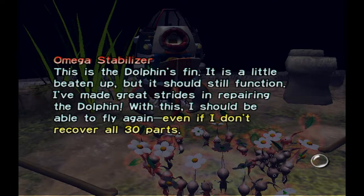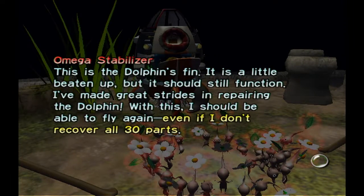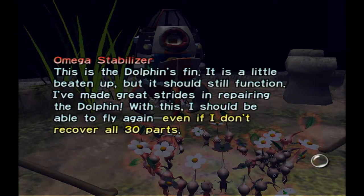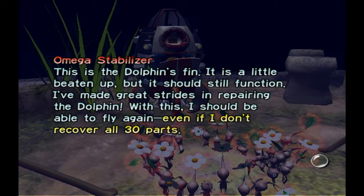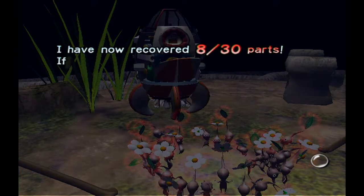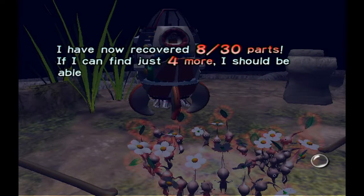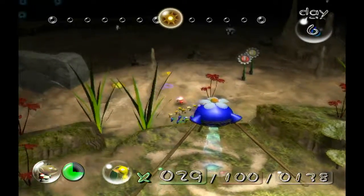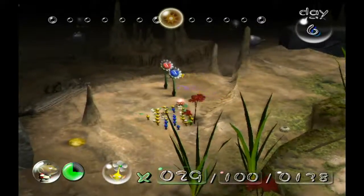We got the omega stabilizer — this is the dolphin's fin. It is a little beaten up but it should still function. I've made great strides in repairing the dolphin; with this I should be able to fly again even if I don't recover all 30 parts. I have now recovered 8 out of 30 parts. If I can get 4 more I'll increase the ship's capabilities.